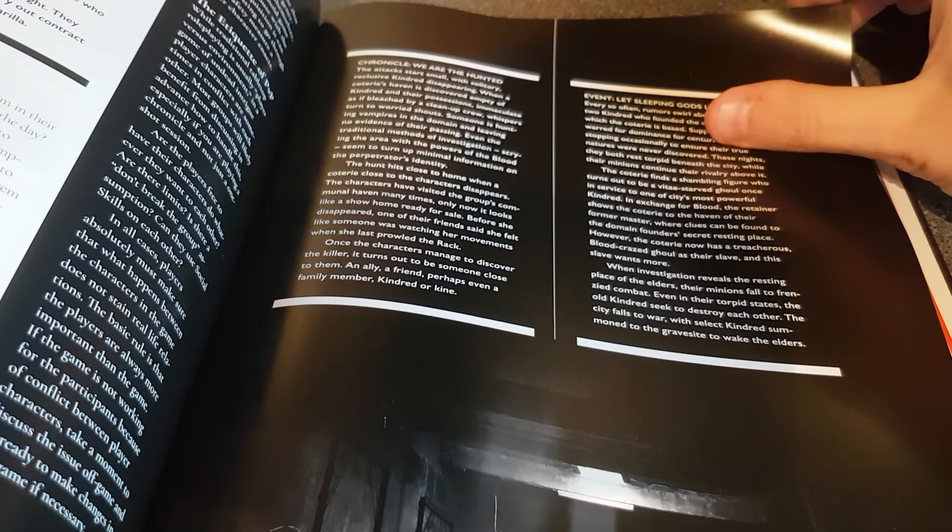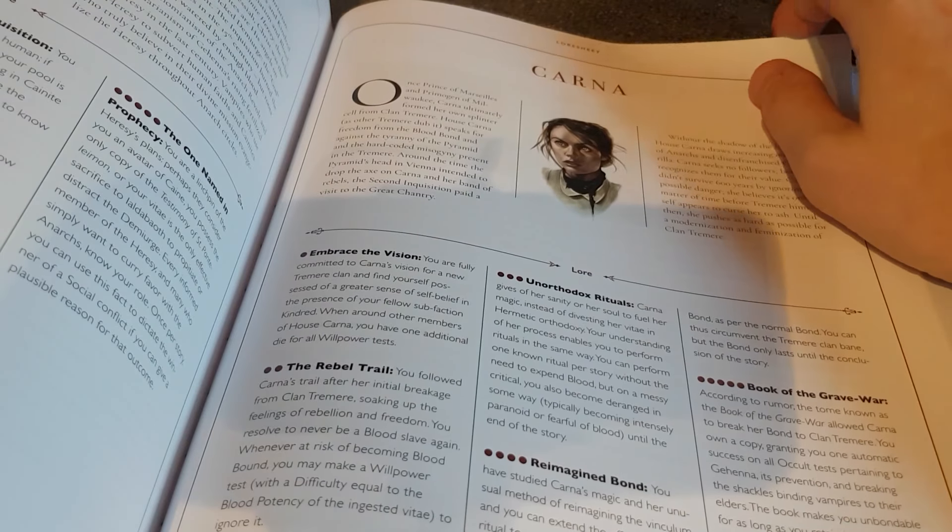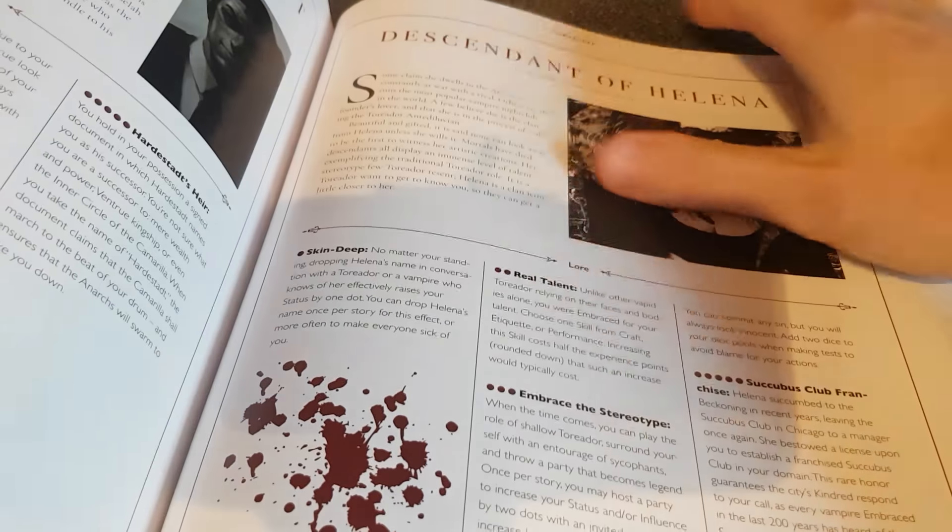There are sections on creating your own cities and creating your own chronicles. There is also a Camarilla book coming out and an Anarch book — the Anarchs being the vampires who are really against the Camarilla.